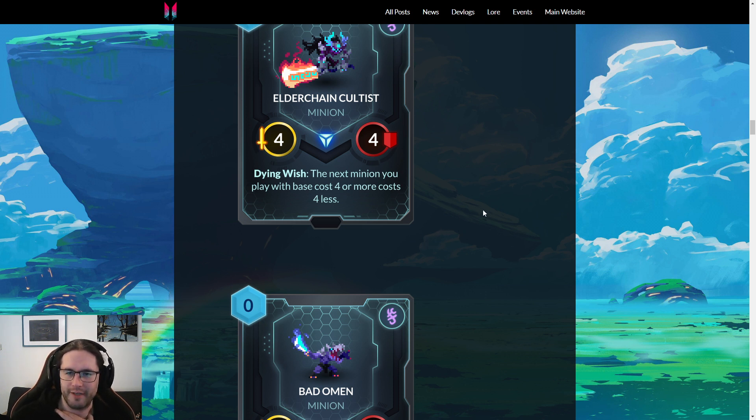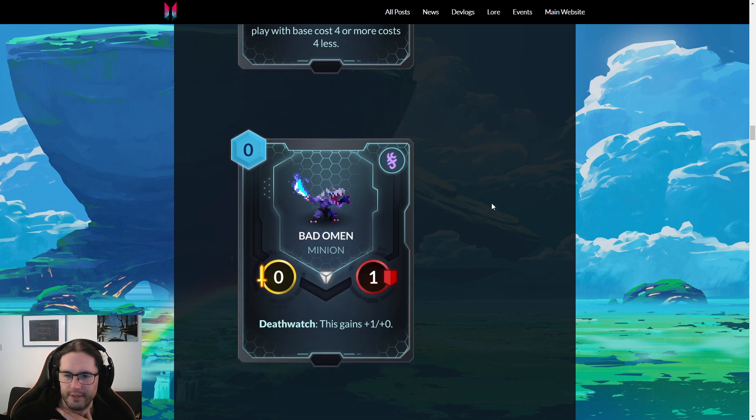Bad Omen — zero mana, zero-one with Death Watch: this gains plus one. I am a huge Rite of the Undervolt apologist and I don't really like this. The Death Watch synergy and swarm synergies in Abyssian were always awkward and kind of bad until they gave us the Lilith Bloodborne spell — that's not going to happen in two draw.